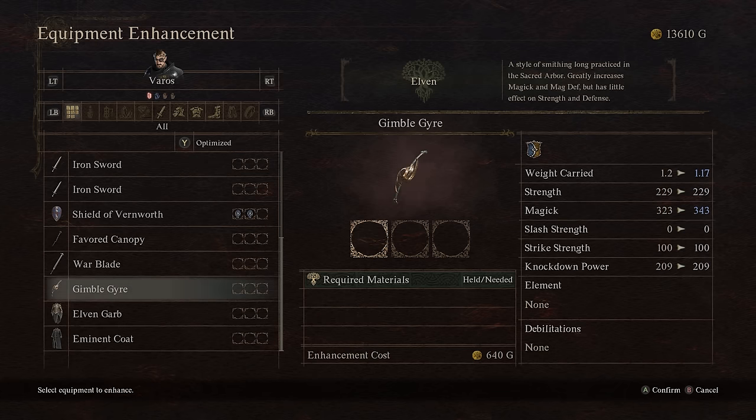If you're playing a magic archer, mage, sorcerer, or trickster — anyone who uses magic attacks — Elven is a substantial increase. The Gimbal goes from 323 to 343, a big 20-point jump. On my main magic archer weapon, using all three points into Elven increased it by a total of 110 magic.